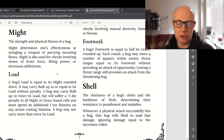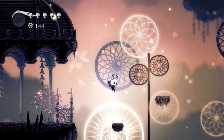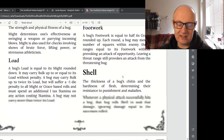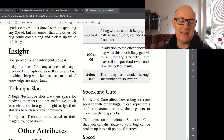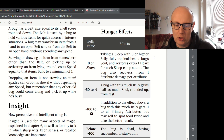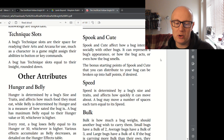Might affects how much you can carry, but Shell affects how many belt slots you have — the number of things you can have equipped. Grace is dexterity basically, covering things like dodging, parrying, and ranged attacks. Insight is how perceptive and intelligent you are. Hunger is how much you have to eat in a day, and the bigger you are the more you have to eat. Belly is how full you are at that moment. The table shows hunger effects and how you get rid of hunger. Spook and Cute is how you interact with other bugs and other players.